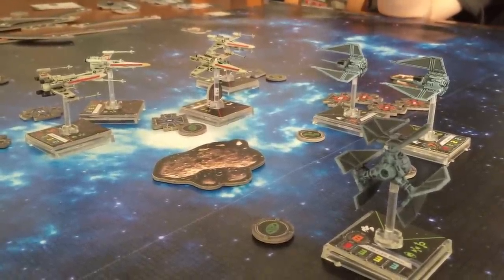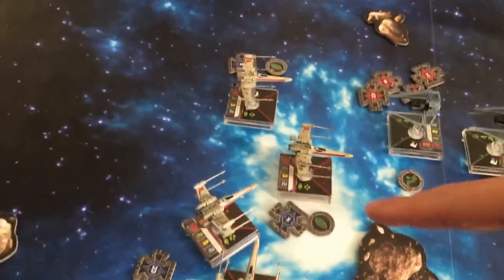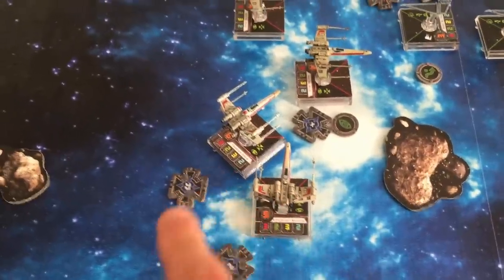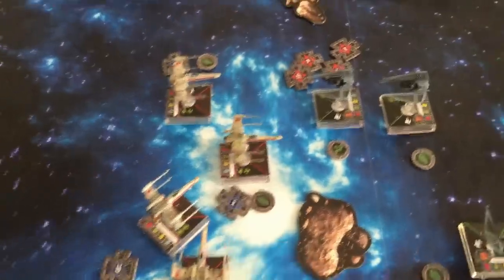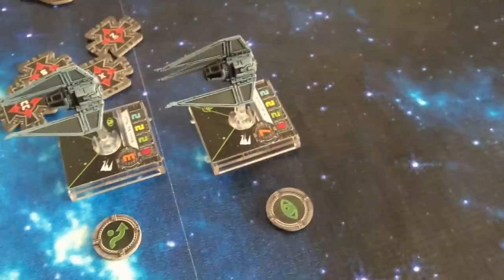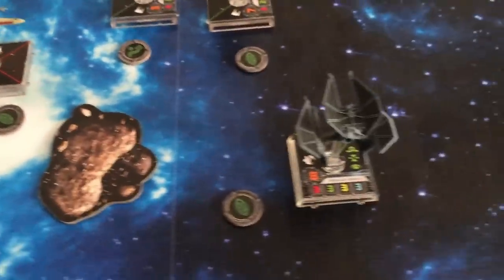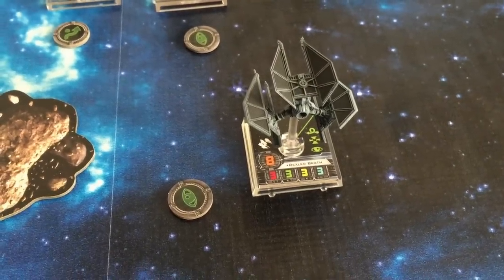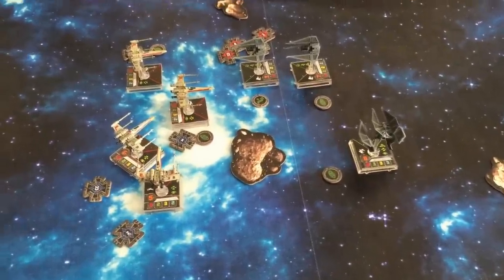Things are starting to heat up. These two X-Wings up here did some turning toward the other lane. This one went straight ahead, this one did a slight turn — they didn't run into each other. These two took target locks, and these two took focus actions because they already had a target lock. This TIE Phantom here has four target locks on him, so he's probably going to be the first to go. Whisper back here has a focus token and took an evade. Rexler Brath did a white K-turn and took a focus action. Someone's going to blow up — it's just a matter of who.